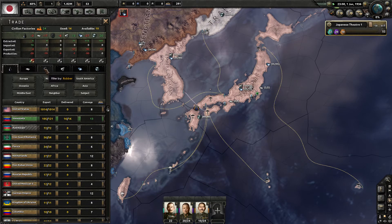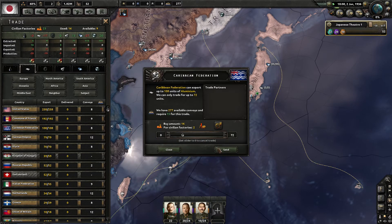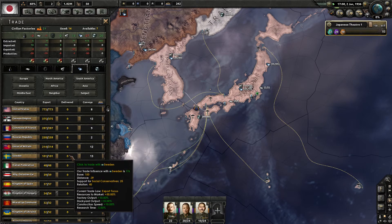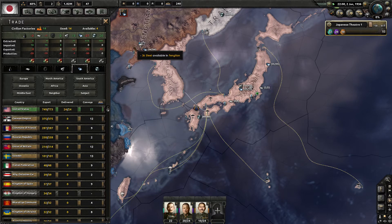We'll get the minimum for now. I don't want to trade with the German Empire. We'll trade with Siam — they might end up an ally. Oh, the Caribbean Federation — sounds good. We'll trade for some steel too. I guess I'll also trade with the USA. This is going to leave us short, but not as short as before.